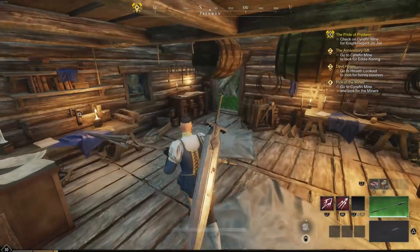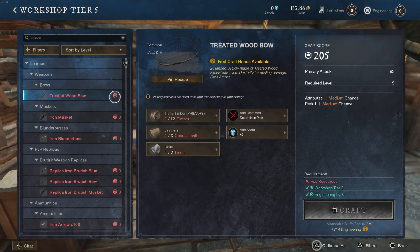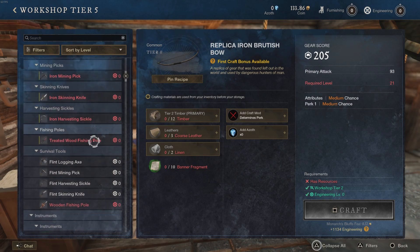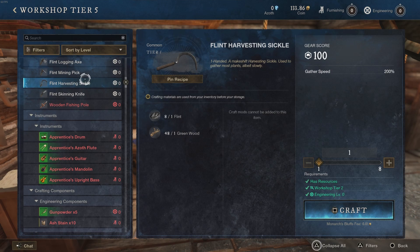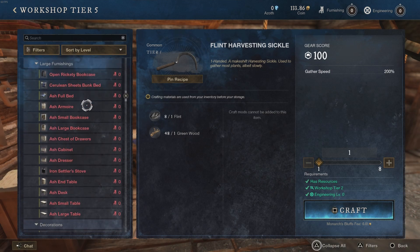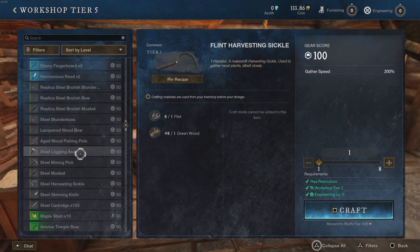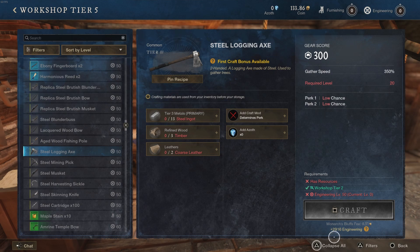The workshop raises your furnishing level and engineering, letting you make bows, muskets, tools, instruments, trophies, and more. Furnishing is the hardest thing to rank up in the game — it's not even close. If you want to grind ahead and be the first selling trophies, more power to you. But remember, major trophies require special rare materials you can only get from chest runs late in game.